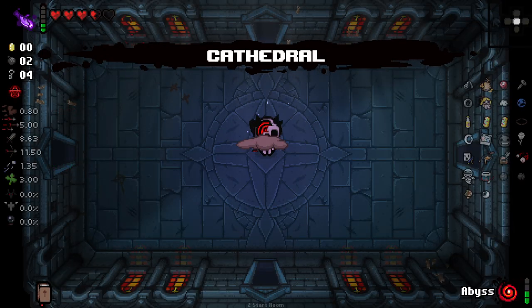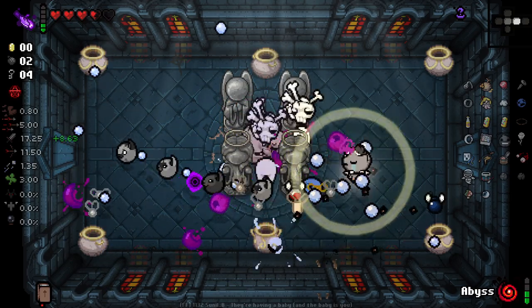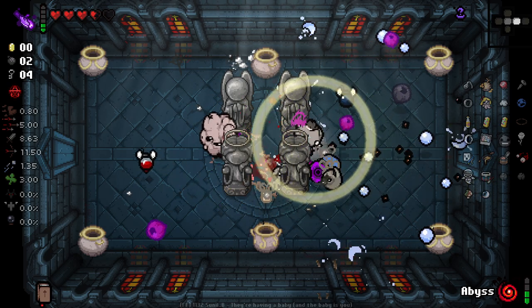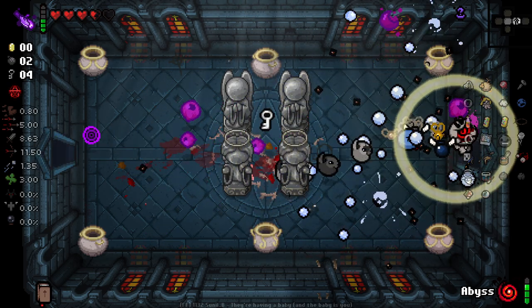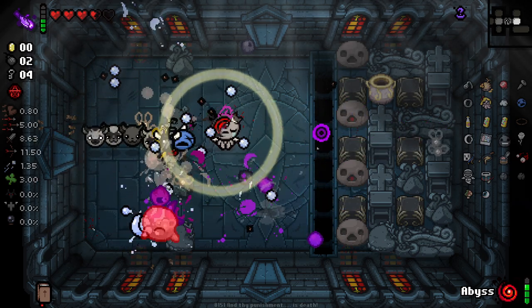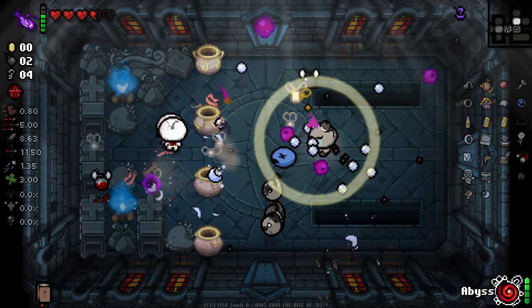Clearing rooms now should be very simple. With Spoon Bender and everything here, this should be crazy simple — just walking and everything gets swarmed and then everything dies. And then things fall asleep also. And if that doesn't happen, my Locusts clear everything up. So it's all good right now, it's all fine.